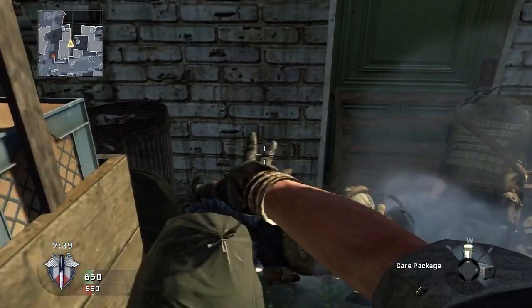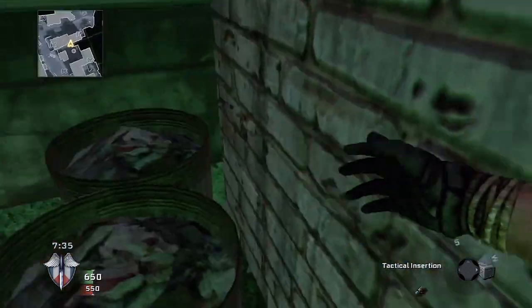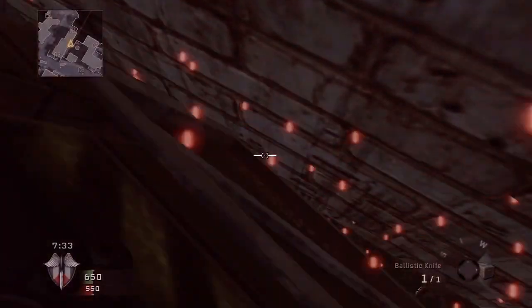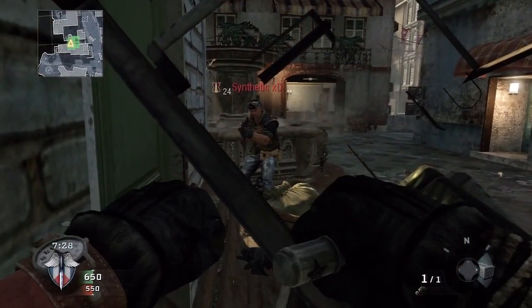You'll want to place the care packages down in between the bin and the bench. You will then need to go in the corner and just stay sprinting. If you do this correctly, the care packages should land next to you, or you'll wall breach through it, like so.